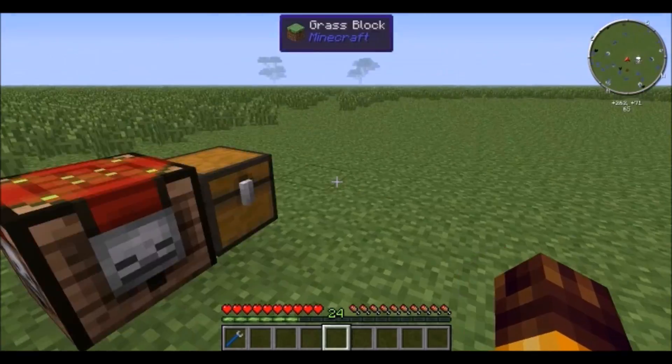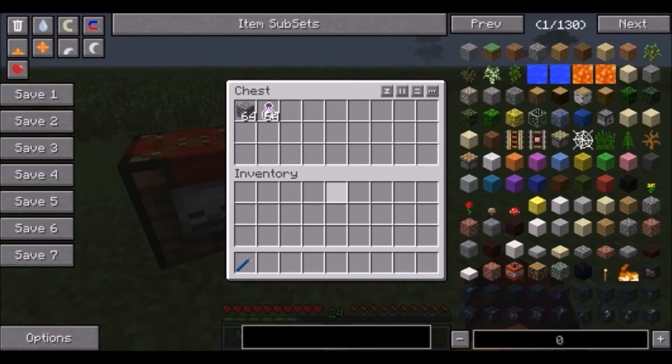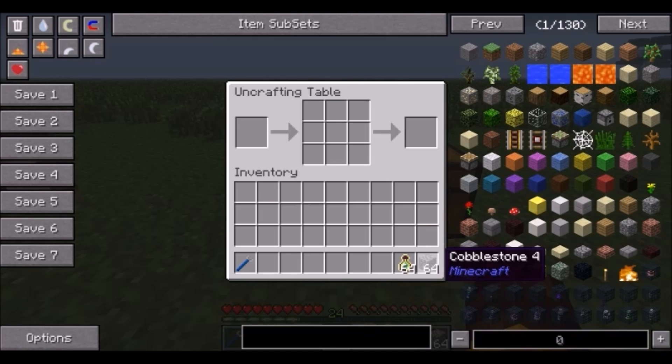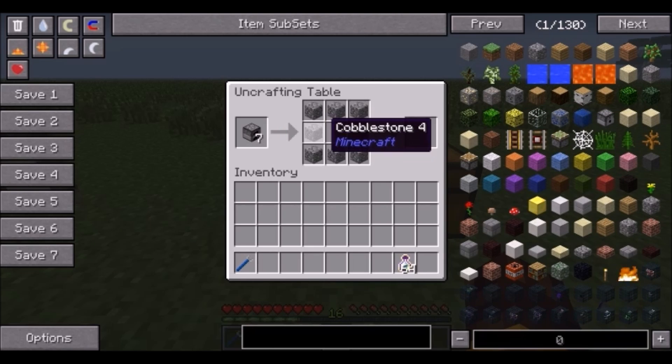Lastly — not exactly crafting but sort of — we have the uncrafting table. You need enchanting levels to use it. You can craft things with it, but you can also uncraft things: put an item in here, it takes away your levels, and you can take back whatever components you need.